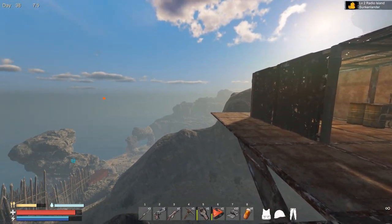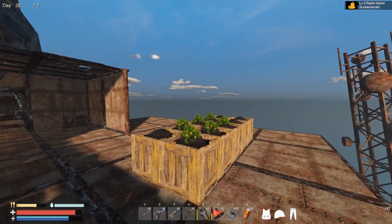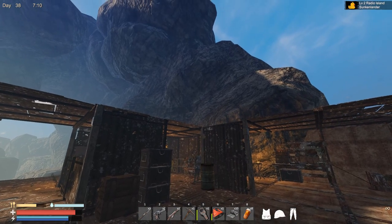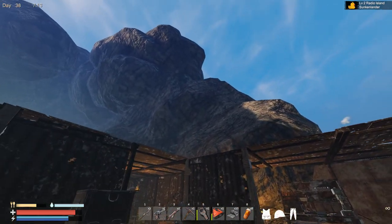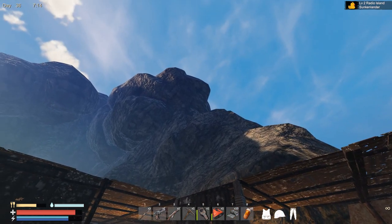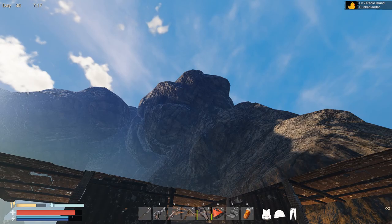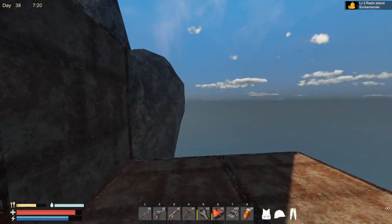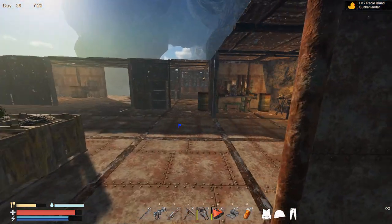Hello everyone, thank you so much for joining me. We are back in Sunkenland, and in today's episode I think I will expand my base on the top. I want to also place some infrastructure on the very top, maybe a landing pad for my helicopter at some point. But first things first, I need to make my way to the top, and this is going to be a little bit more challenging than I was thinking at the beginning.